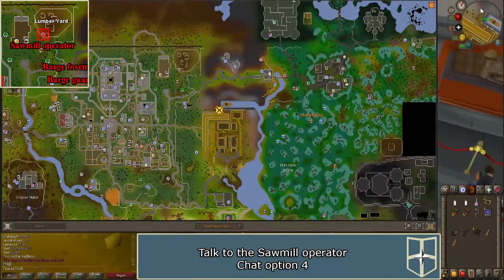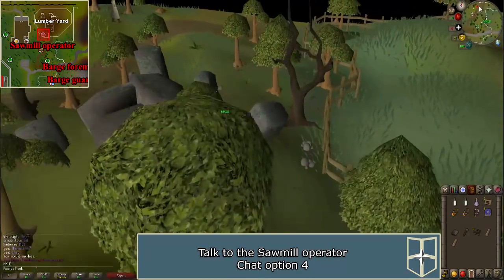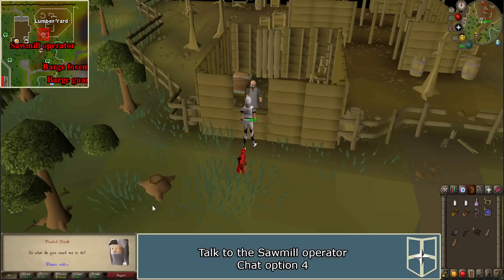Then travel to the sawmill northwest of the barge. You can simply walk or use your lumber yard teleport. Talk to the sawmill operator and tell him that you're here on behalf of the museum archaeological team. He will give you a sawmill proposal.